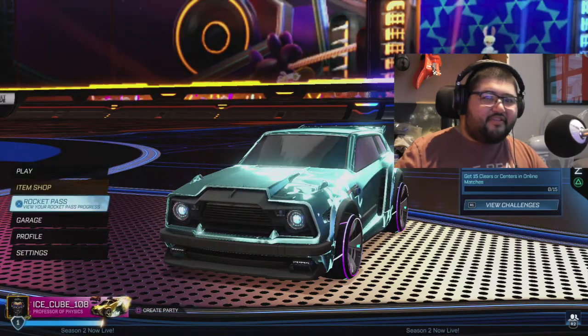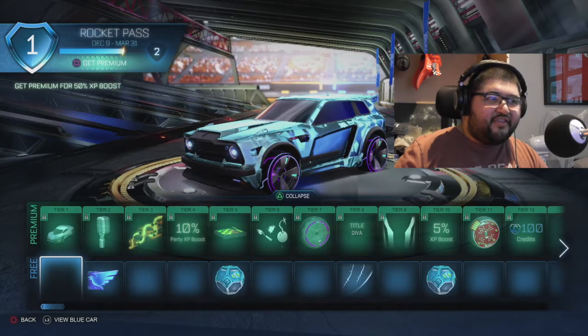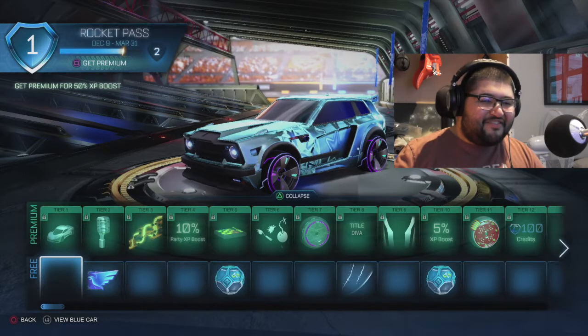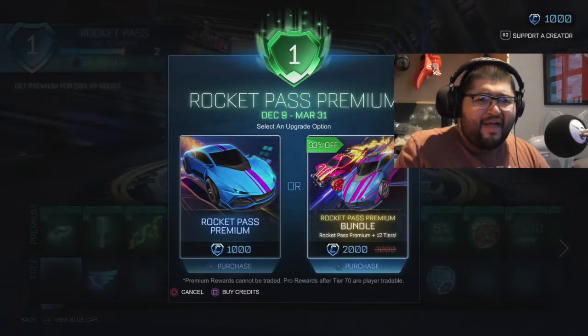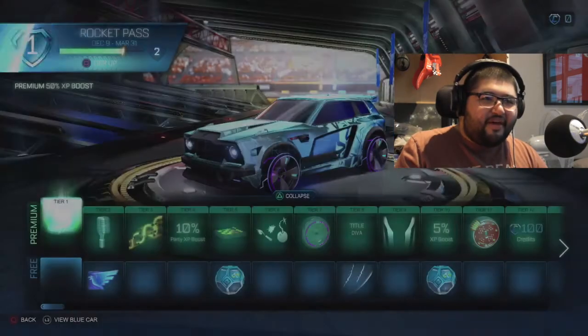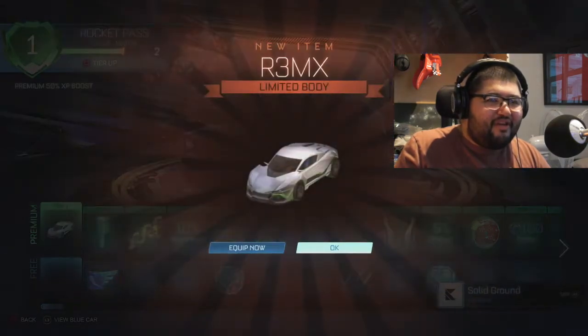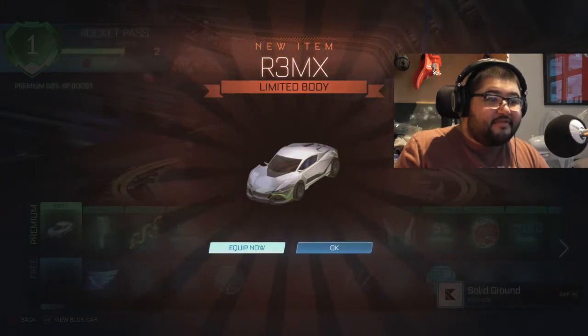What we're gonna do in the rest of this video is check out the Rocket Pass and see what's in it. First I'm gonna buy the Rocket Pass and come back. Alright, we're back - I just bought 500 credits and let's buy the premium pass. We got it and we got the new car.